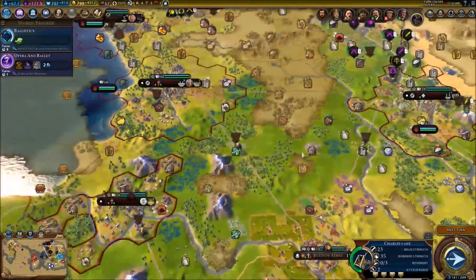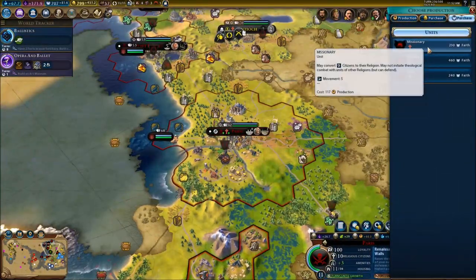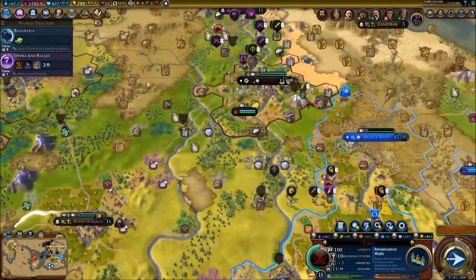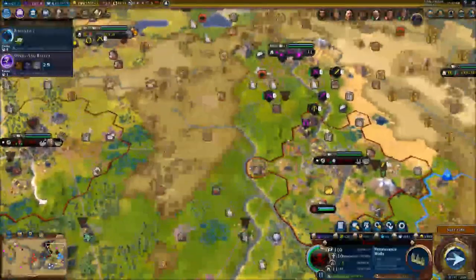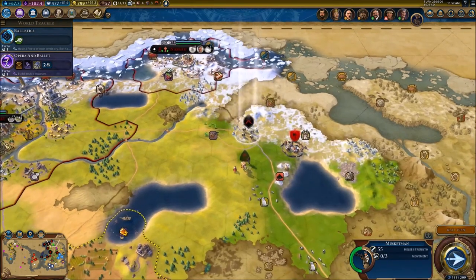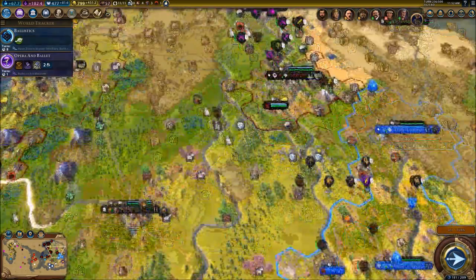I do need to start having some missionaries again. We're going to have another missionary because I need one absolutely for Patna. We do have our musketman that's coming in - on the next turn he's going to be able to attack the pikemen.